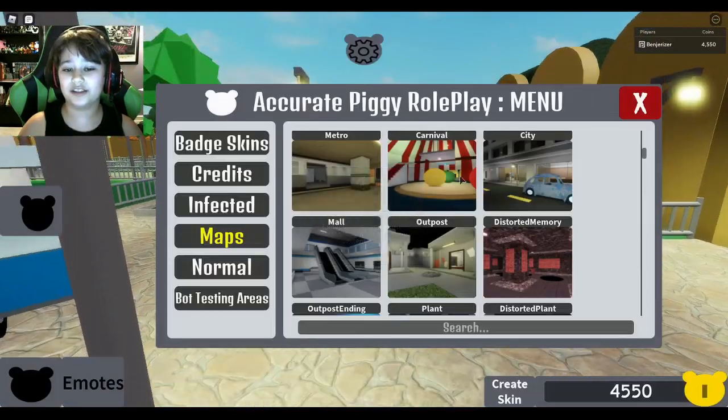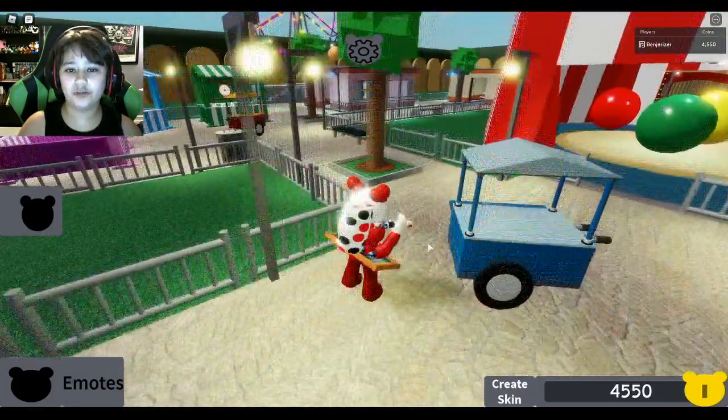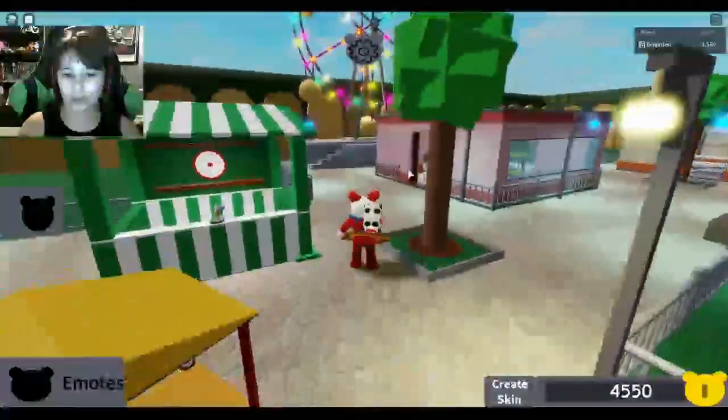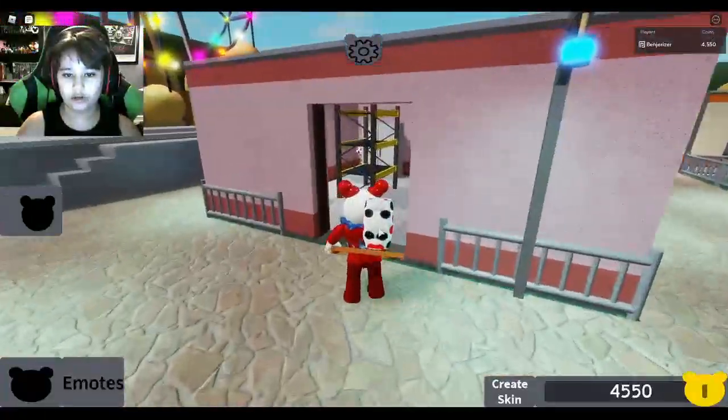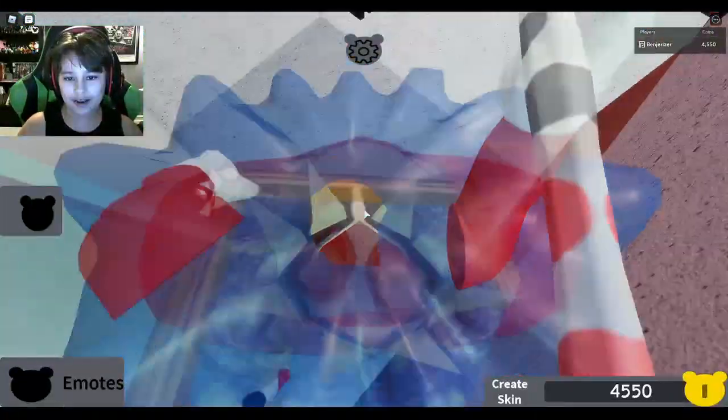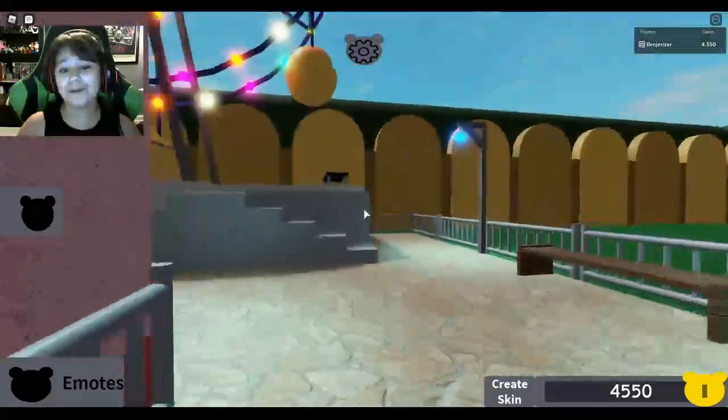You guys are probably wondering, Benjerizer, how do you unlock this skin? Well, it's fairly simple. You just want to go to the Carnival, and now that you're in the Carnival, you want to come over to where the green door usually is, and Clowney's — like reverse Clowney's hammer — is right there. And that's basically how you get it.